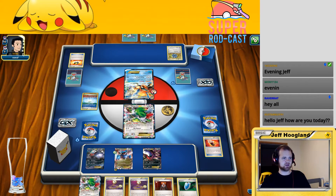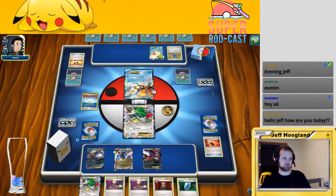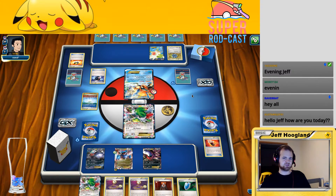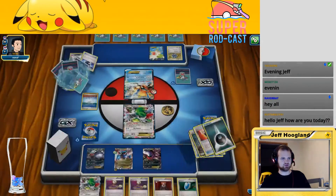My opponent's got two EX Pokemon out now, so this Salamance is up to doing 110 damage when it attacks with Dragon Fang. Still not quite sure what my opponent has going on over here. If they get one more EX out with a Fighting Fury Belt this will be lethal to the Charizard. They've discarded our one Fighting Fury Belt here, but we've got two more in the deck.